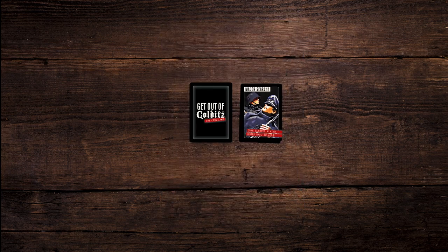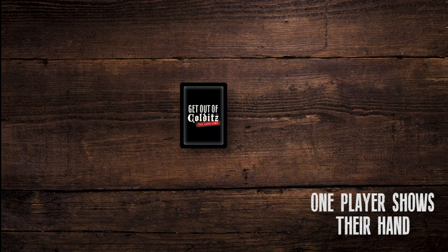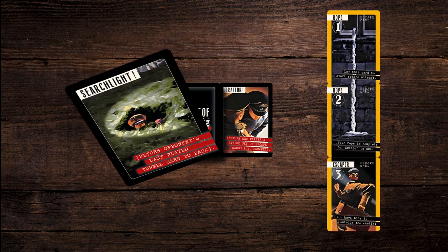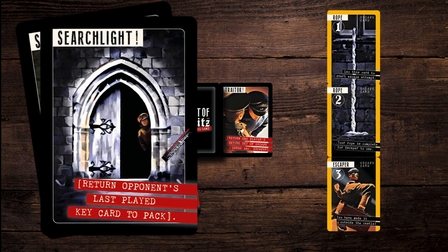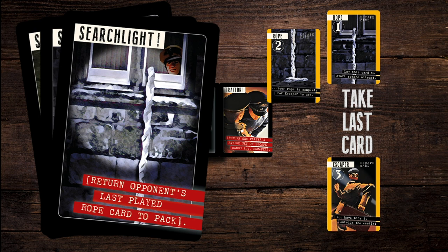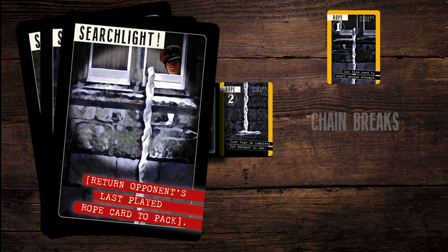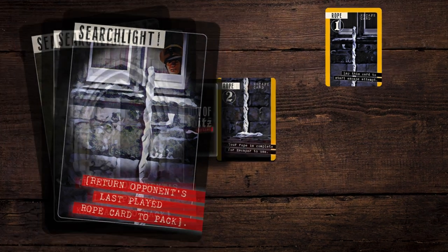Major search cards: nominate one player to show everyone their hand. Searchlight cards: take one opponent's end escape card of the type named. This may be the number 1 or number 2 card depending on how much of the escape chain exists. Any escapers on the end return to the owner's hand; the remainder of the chain stays put.